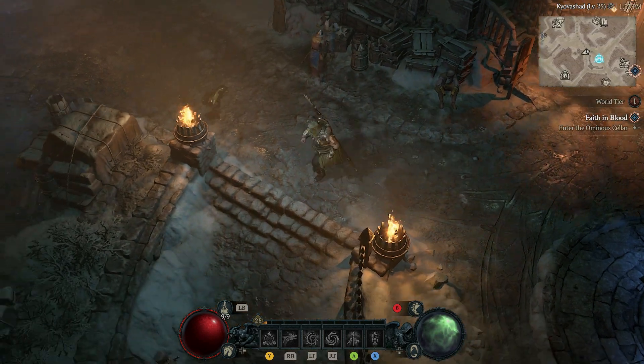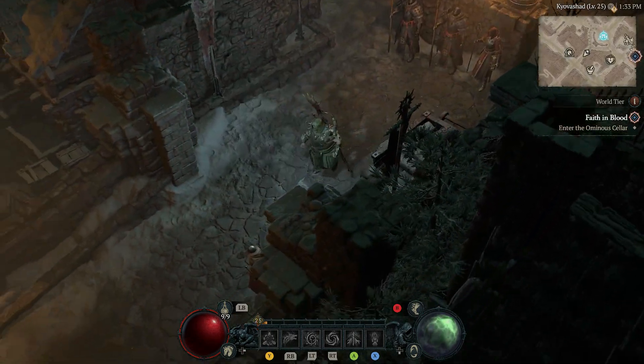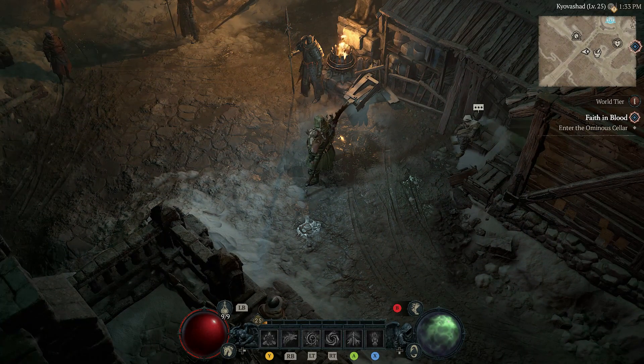Hello and welcome back to another Dare to Game video. Today we're playing Diablo 4 and we're going to be doing our build guide for the best way to go with the druid. This one is my Bulwark Druid — it's called that because you really, really utilize your bulwark.